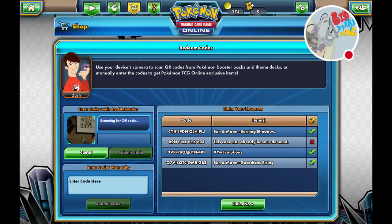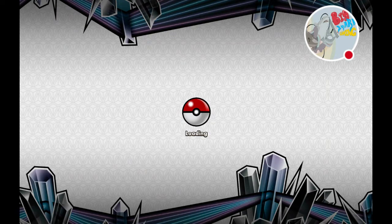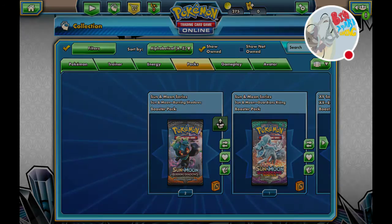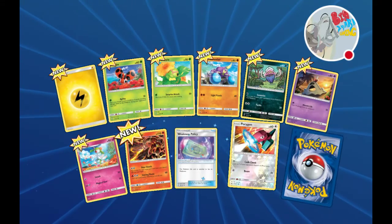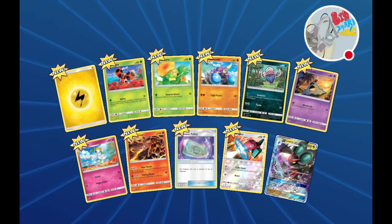Okay, last but not least. Alright, let's check all of these. We got Electric Energy, Ledyba, well it's a caterpillar - Brawler - Inkay, Sandy, Gastly, Curlipede, Heatmor, Weakness Policy, Porygon, and our rare is Goodra. Yay!